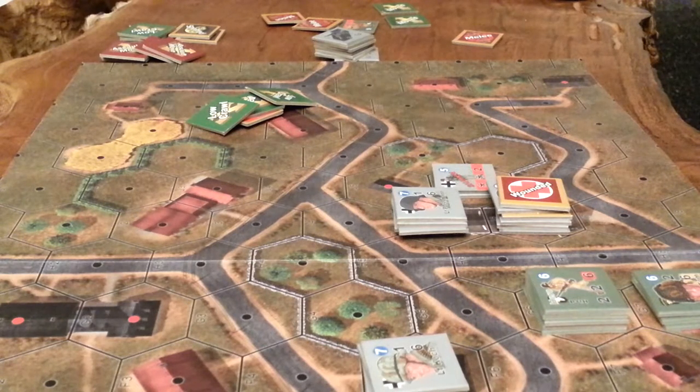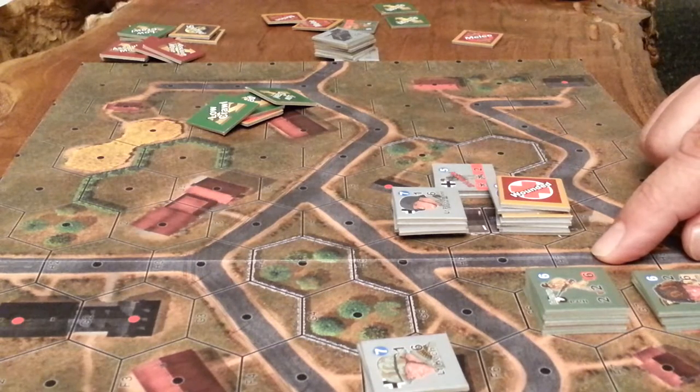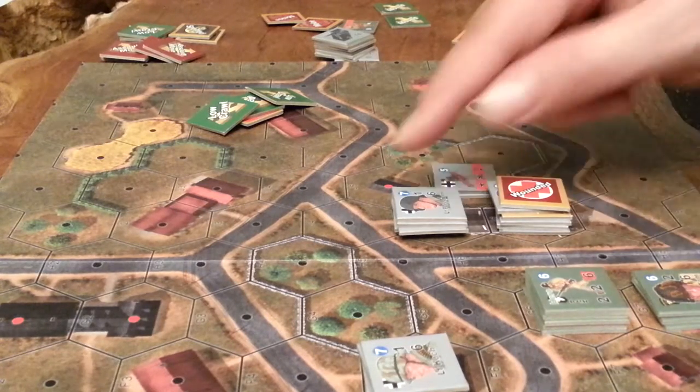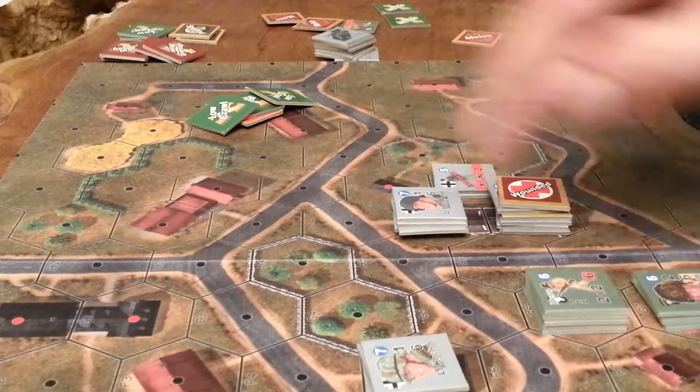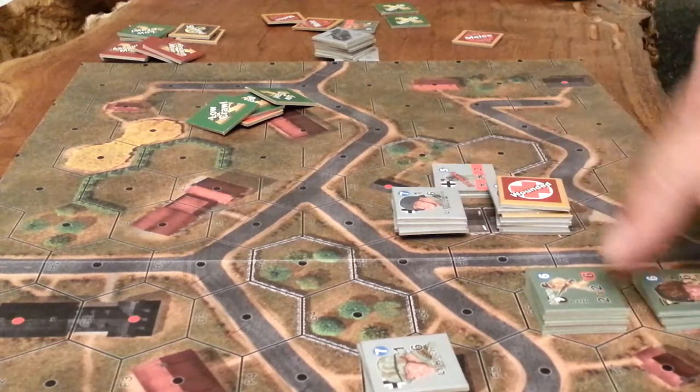To win, a side must control 4 building hexes within 3 hexes of H7 at the end of the scenario. 1, 2, 3, 4 — if they could get that one. Yeah, shoot.